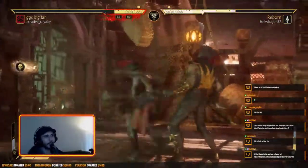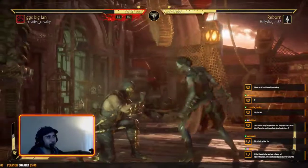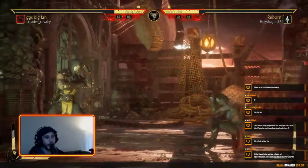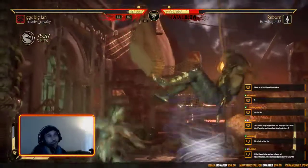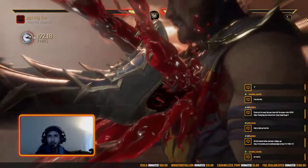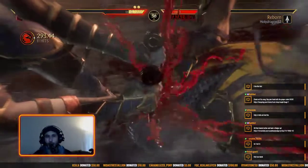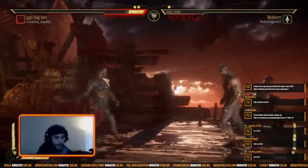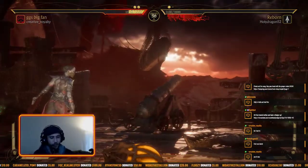Holy Dragon looking for the four-three, abusing the safe stuff, going for a breakaway-safe combo and then the mix. But delay buttons — we already said delay buttons. Creative cashing in the one opening he had. He's sitting on fatal blow — could have got more damage but Creative is confident in his neutral, confident that Holy Dragon's gonna slip up. Robbery mechanics, but godlike presence of mind for Creative Royalty. Holy Dragon did the fuck-up of fuck-ups and now Creative is on board three-to-zero.